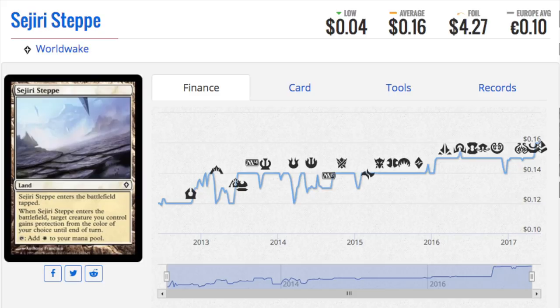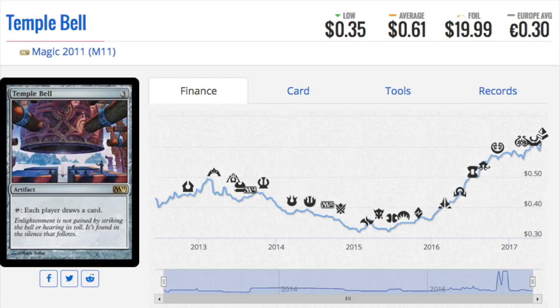Selling foil cards is very difficult. When you're dealing with someone who wants a foil, they are more stringent on conditioning. When you're selling a Gideon Allied Zendikar someone probably just wants it to play with, but when you're selling a valuable foil for their EDH commander deck, they want the best copy — even little nicks or damages can get the card sent back to you.